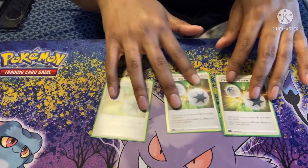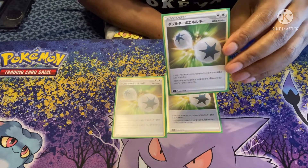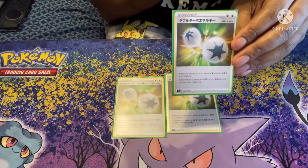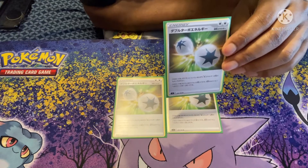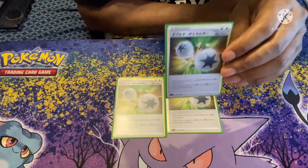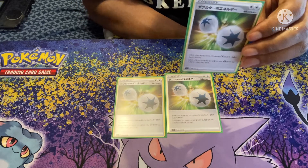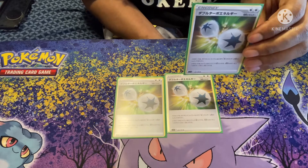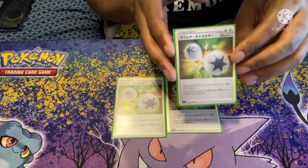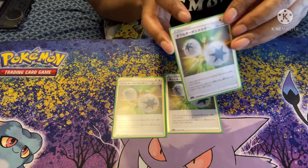Three copies of Double Turbo Energy. This provides two Colorless energy, but your Pokémon's attacks do 20 less damage — similar to Weakness Guard Energy's stipulation. You get two energies but hit for 20 less. However, if you also have the Choice Bracelet, you add 30 but subtract 20, which is still a net gain. This is great for powering up Arceus and can also be used on Charizard V-Max to help get it going.